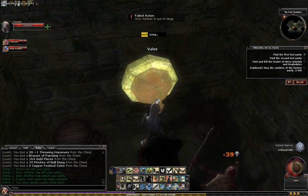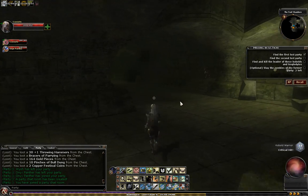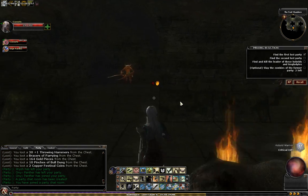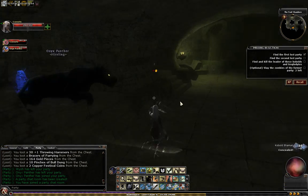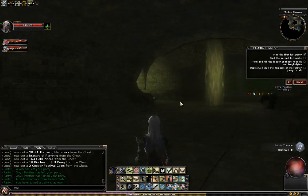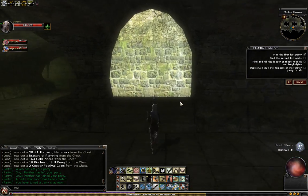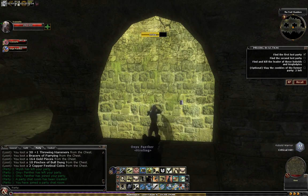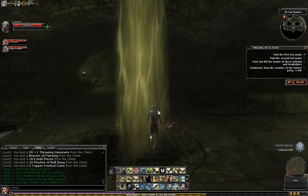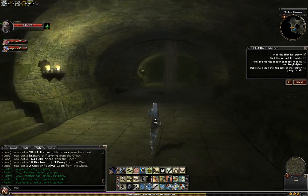Gotta bust your way through to get to it. Go away, kobold. Now I'm going to show you the last valve, but I'm not going to bother to hit it — I'm just gonna show you what the lightning traps are. I believe that's all the secret doors. One more secret door. And there's our last valve, but I'm not gonna hit it. Here's the lightning traps, and this is what they look like.